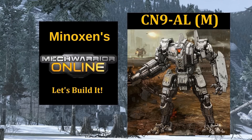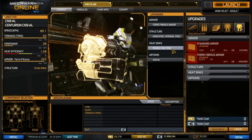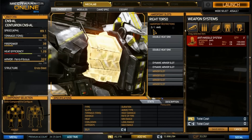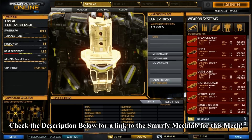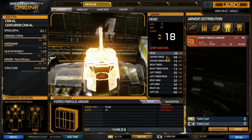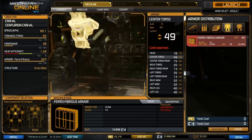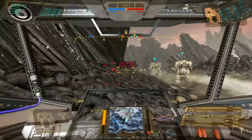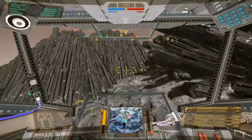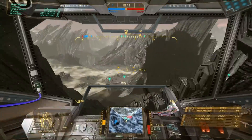In case you're new to the show, here's how it works. I'll explain the build in the MechLab, giving you all of the information for you to go and build this guy for yourself. I'll even make sure to drop a smurfy link in the description for easy reference. I then take the mech out for an hour and play as many matches as I can, record all the stats, and bring them back to you for review. If you want to play along, copy the build provided and drop for an hour to see how you do, then record those stats and post them in the comments below.